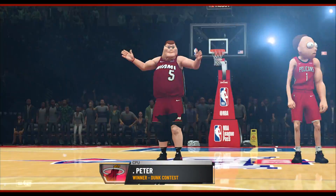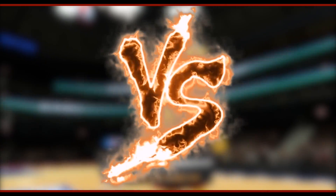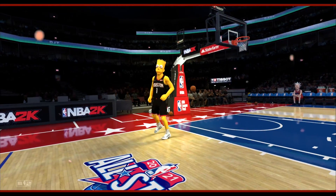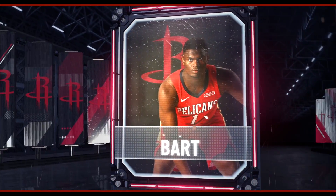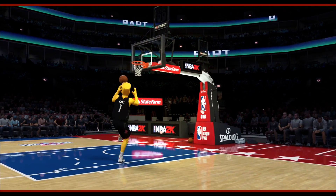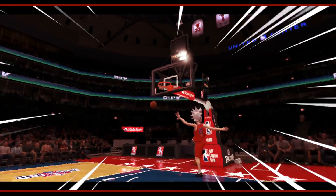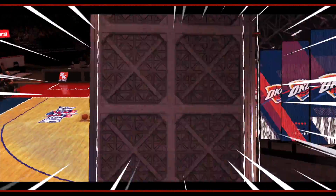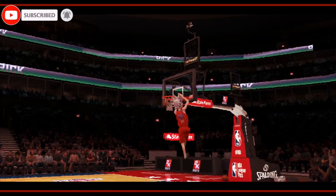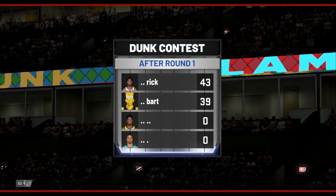Whoever wins this round is moving on to the finals — Bart Simpson versus Rick Sanchez for the final round of the semifinals. Bart's very first dunk — not too flashy, but just enough to get maybe a 40 or 41 to start off. Rick with the fake behind the back — I love that. That dunk is so hard to do, you got to be able to grip that ball, be Kawhi Leonard with the move. There's no way that's not getting a 45. To start off, Rick with a 43, Bart with a 39.